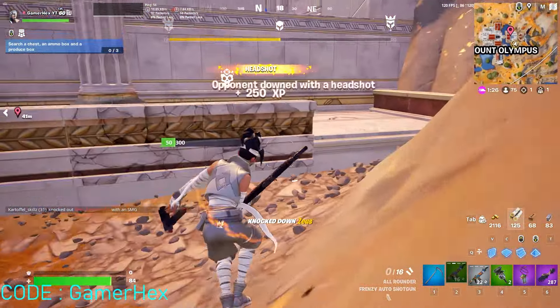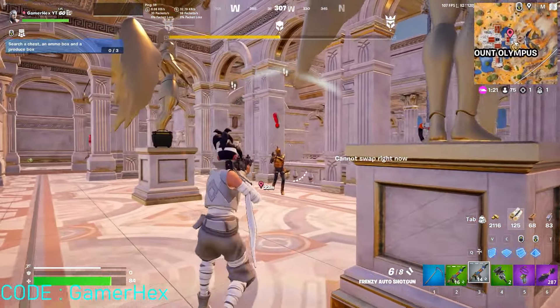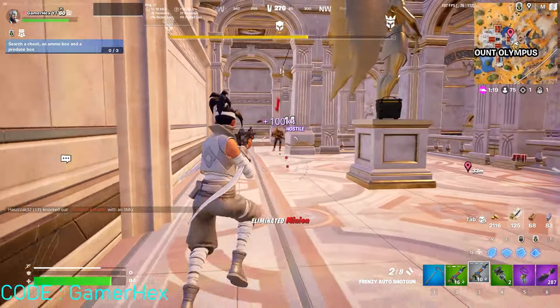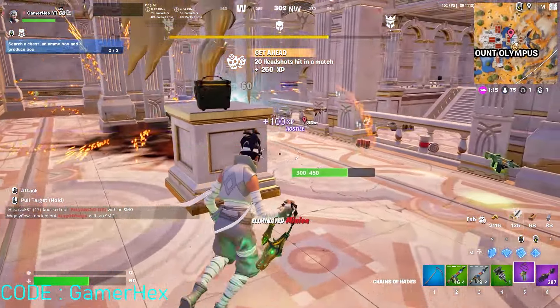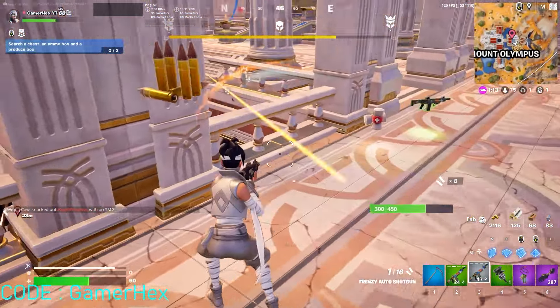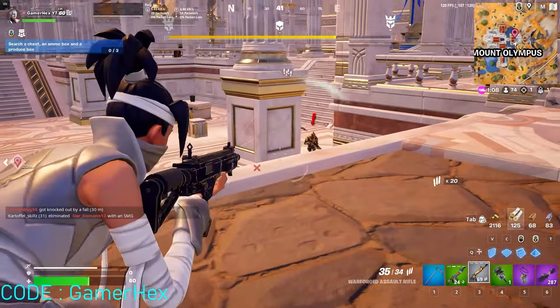Okay, that was bad. After killing Zeus, he will spawn some henchmen. As you can see, these henchmen will count towards the challenge. Be careful because I'm really low on HP — I need to be careful otherwise I might die.